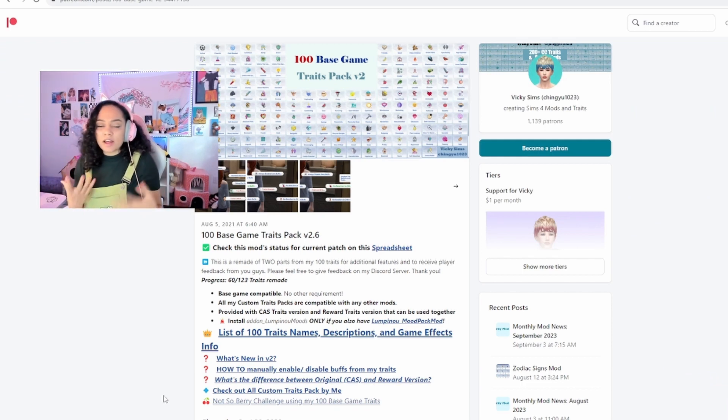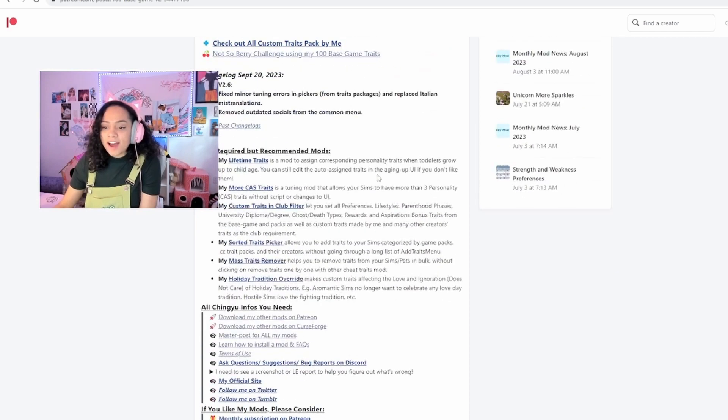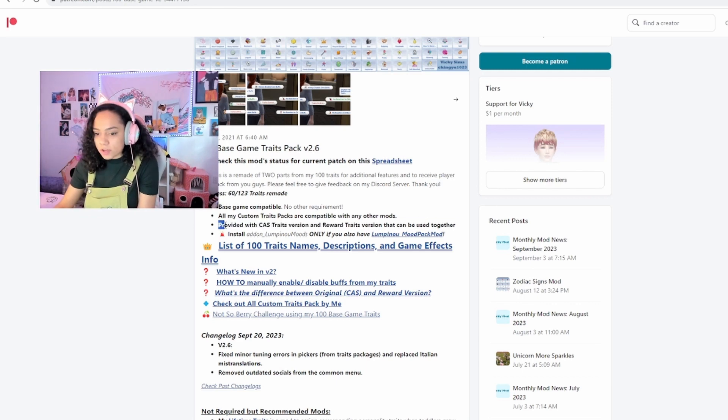I know not a lot of people add a lot of different traits, but I feel like traits can get a bit monotonous and I'm just cycling through the same ones — my typical favorites. So as we scroll down, this is going to be made of two parts: a version one and a version two. This is version two that I personally have in my game. It is base game compatible, so no other requirements needed, which is absolutely amazing.